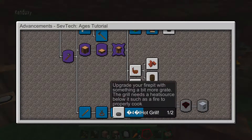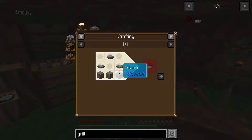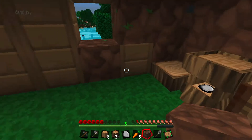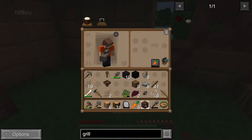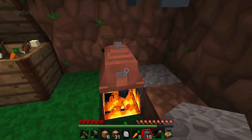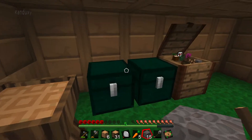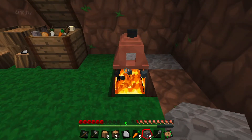We need to finish off some of this stuff. We need to make a grill. A grill takes stone — from the old recipe, two or three stone and then three rocks. Technically we should be able to get stone by cooking cobblestone, and that's the reason why we made the forever fire.